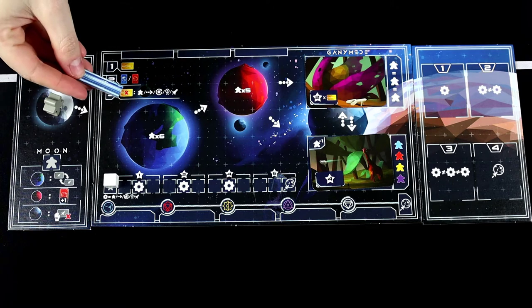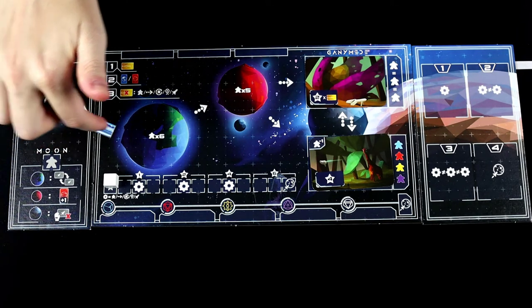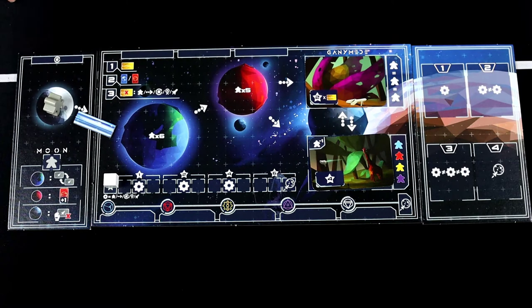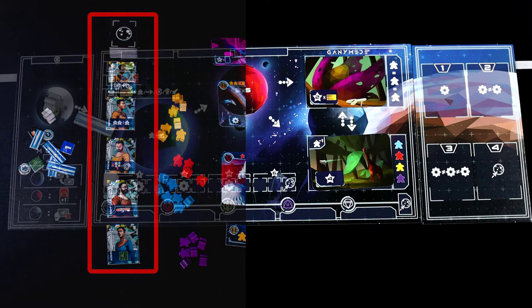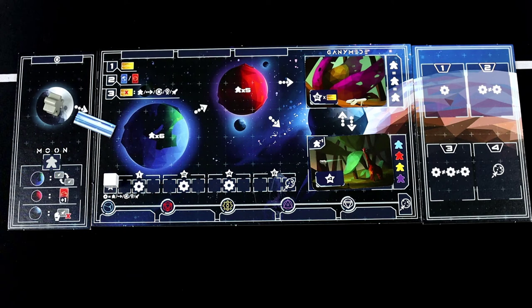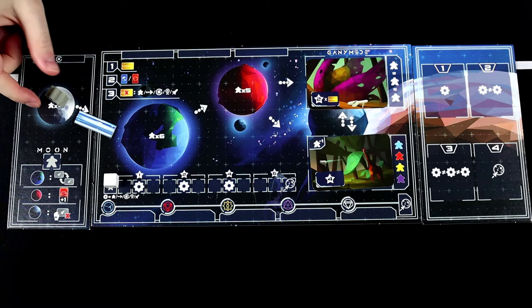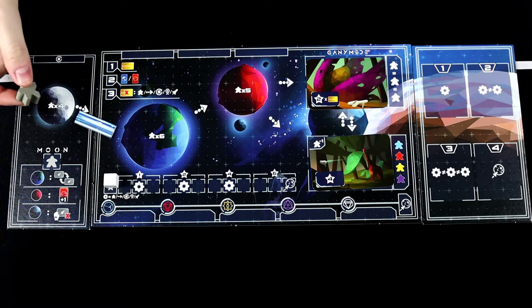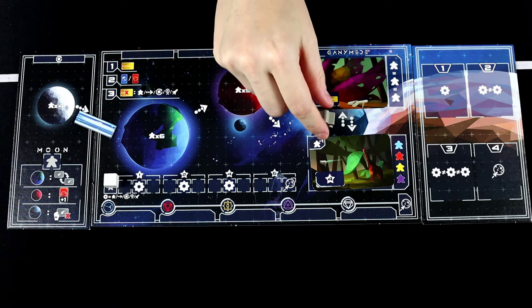Each player will grab a gray advisor meeple which starts on the Moon. Then each player will also grab a space road and place it right here in between that connects the Moon and the Earth. There will also be advisor tiles where you will place out five of them on the side and have the rest in a stack, and then there are some miscellaneous tokens.